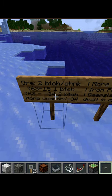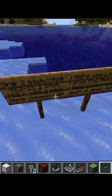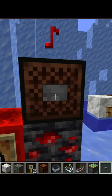The ore spawns from below Y-15, it gets way more common below Y-34, and the lower down, the more common it gets. Redstone ore also makes a note block make a bass drum sound.